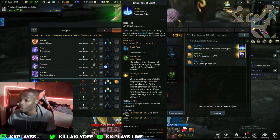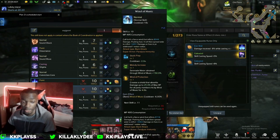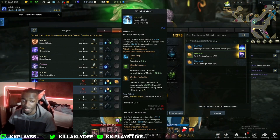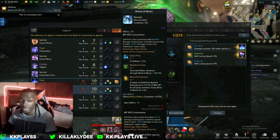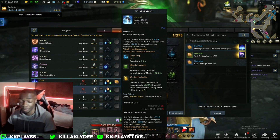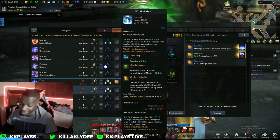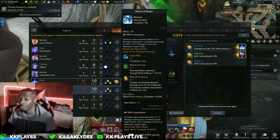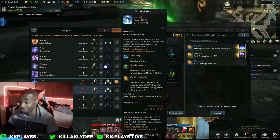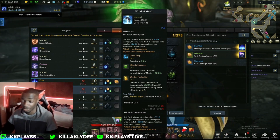Wind of Music is really, really good. It has pushback, which is great for chaos dungeons, and it fills your Serenade meter with the Melody Increase tripod. Wind of Protection gives your whole team a shield that absorbs 25% of max HP for all party members — that's insane. Combined with Rhapsody of Light, your team is fully shielded, and your awakening skill adds even more shields. With Bard, you're really helping your team stay alive.